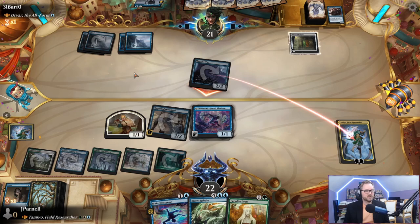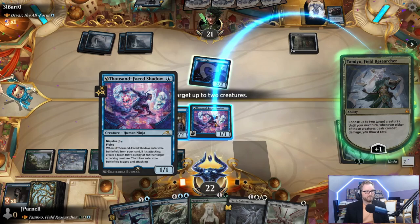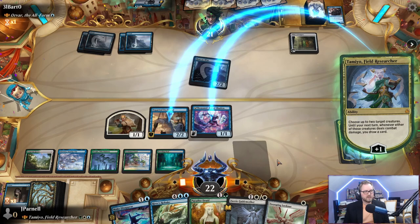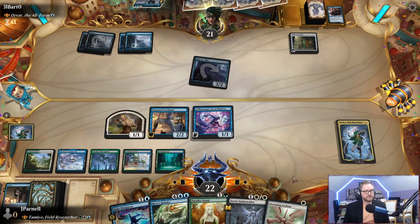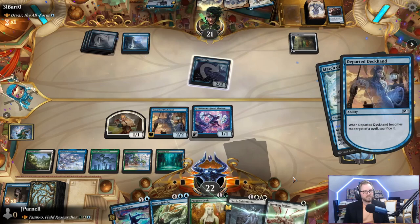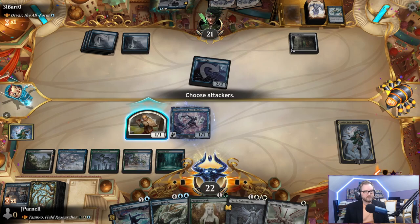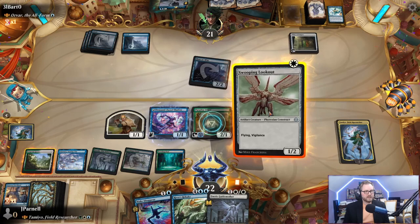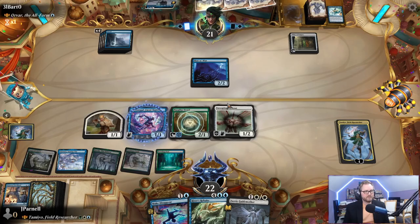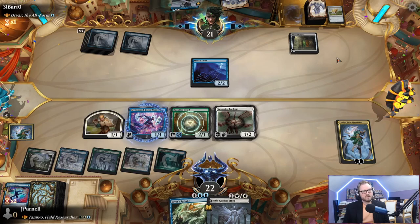Now we choose our own creatures with Tamio's plus-one and attack with all of them unless our opponent has something to say about it. They sacrifice it as it becomes a target, so it phases out. No attacks. We play Paradise Druid and Swooping Lookout, and potentially team-block on Man-o'-War. They have Gilded Lotus — we're making that disappear because we don't know what they're doing and they might be copying it. Counter that Gilded Lotus — I'll always do it.